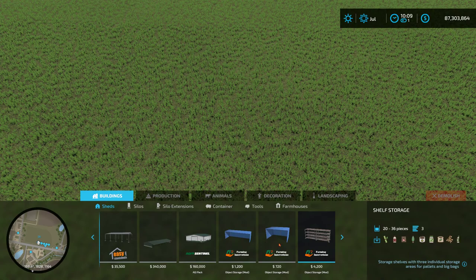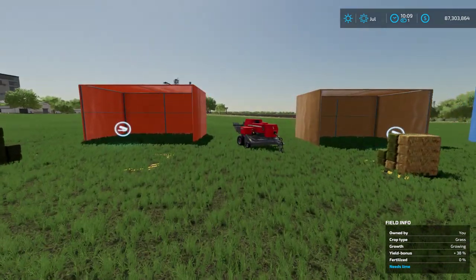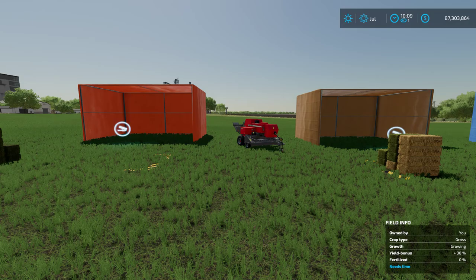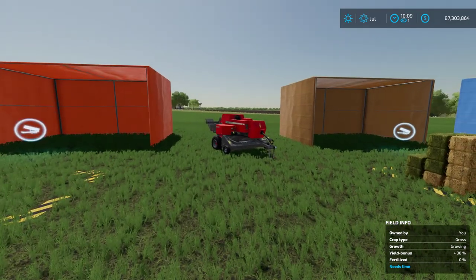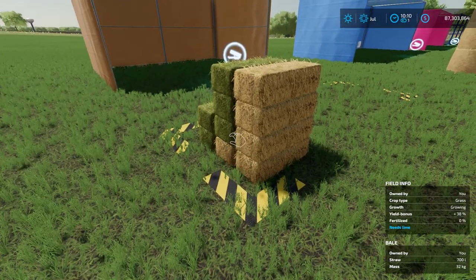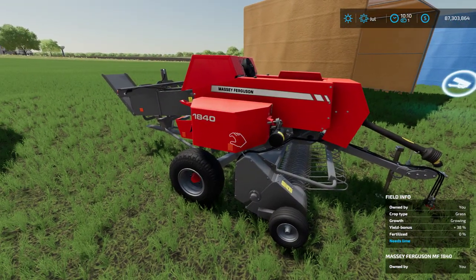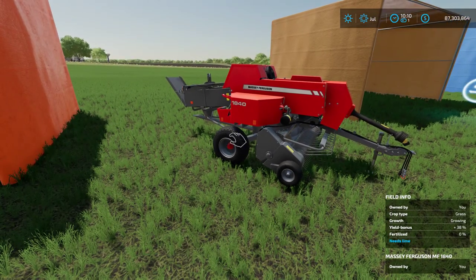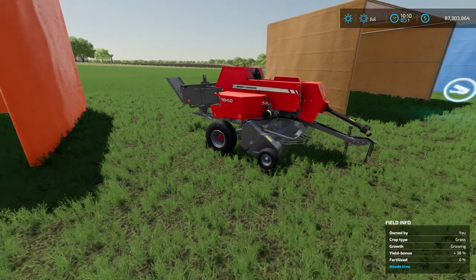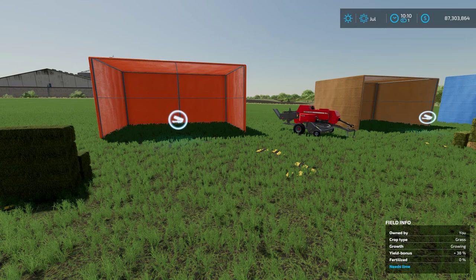Pricing is 1200 for the large tent, 720 for the smaller, and 4200 for each of the storage shelves. The first thing to keep in mind is that the small covered storage buildings - what I call the small tents - they only accept 120-centimeter square bales, like those that come from the Massey Ferguson 1840 in the base game. There are also some modded balers that do 120s. There are two ways to get into the GUI for all of these objects.